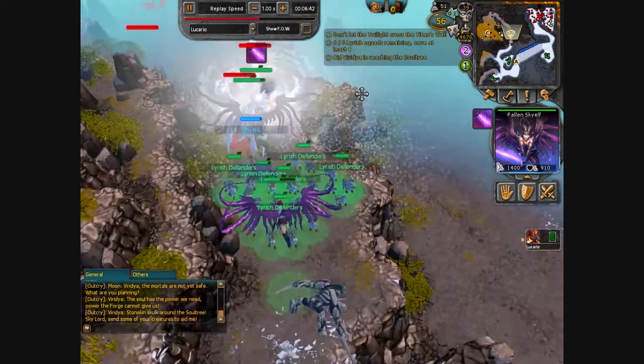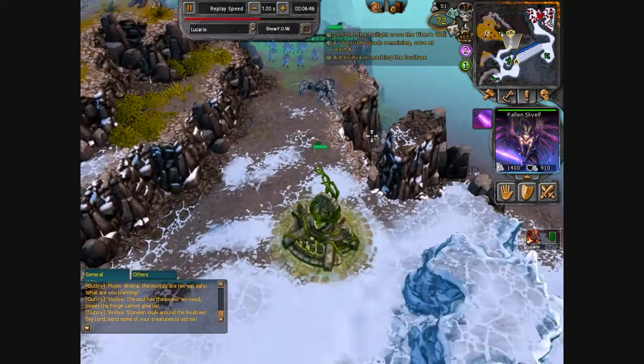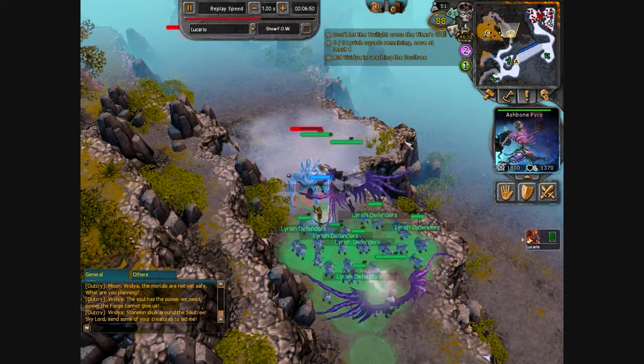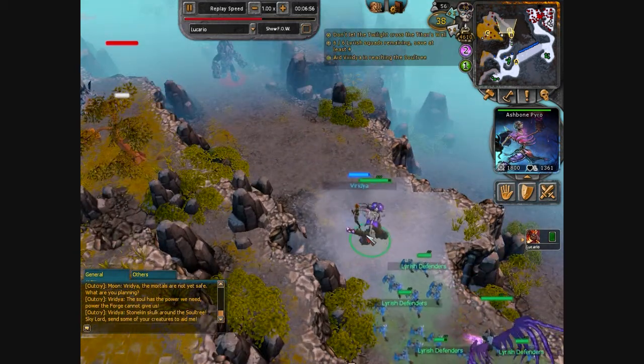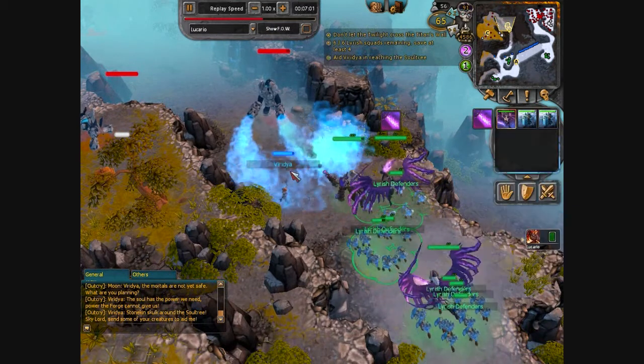I'm already summoning another Fallen Sky Elf — I think it's three Fallen Sky Elves I summoned before I destroyed the Breeding Grounds. I make short work of this set of Stone Kings. The reason I summon an Ashbone Pyro instead of something like a Mutating Frenzy is because Ashbone Pyro is ranged, and its Lifesteal benefits greatly from the Visions of Despair of the Fallen Sky Elf.